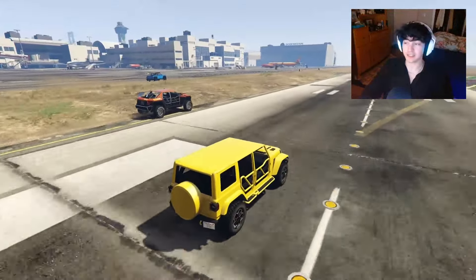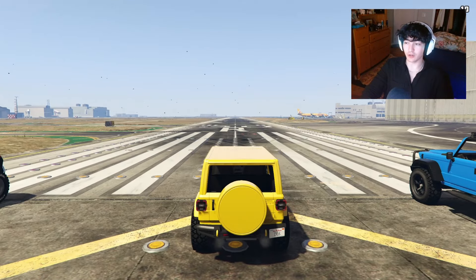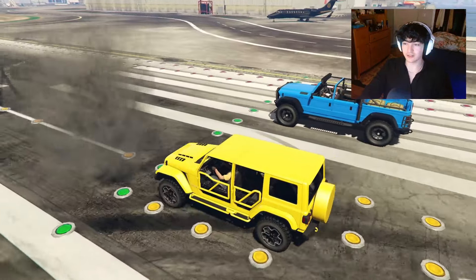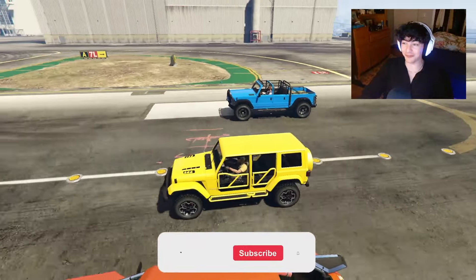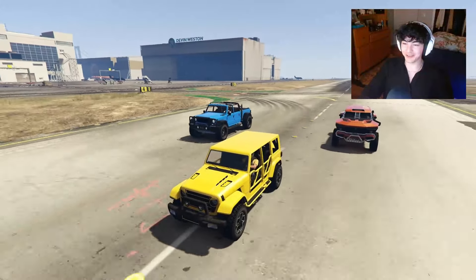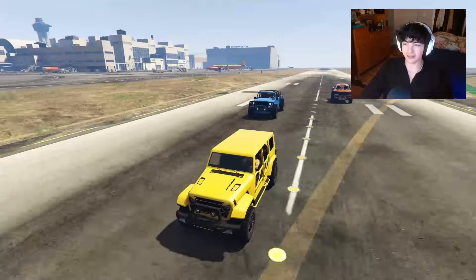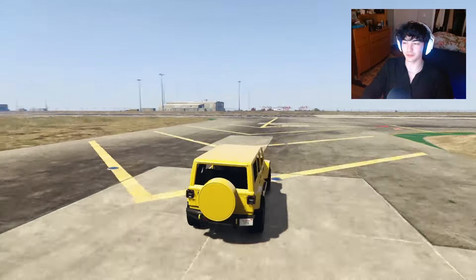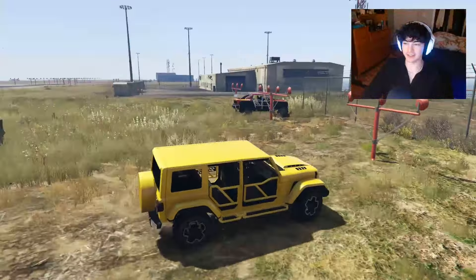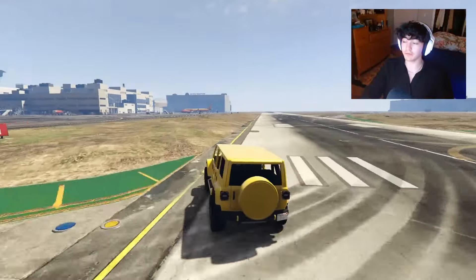Let's go through on the transmissions next. Engine and transmission upgrades have now been applied to all the cars. Let's see if the Terminus can catch the Camacho. Oh, it's close — wow, the transmission helped a lot. Not enough for the Draugr though. Goodbye Draugr. Yeah, the Draugr's turning is where it really destroys. The Terminus though — that thing is so fast, it's crazy.